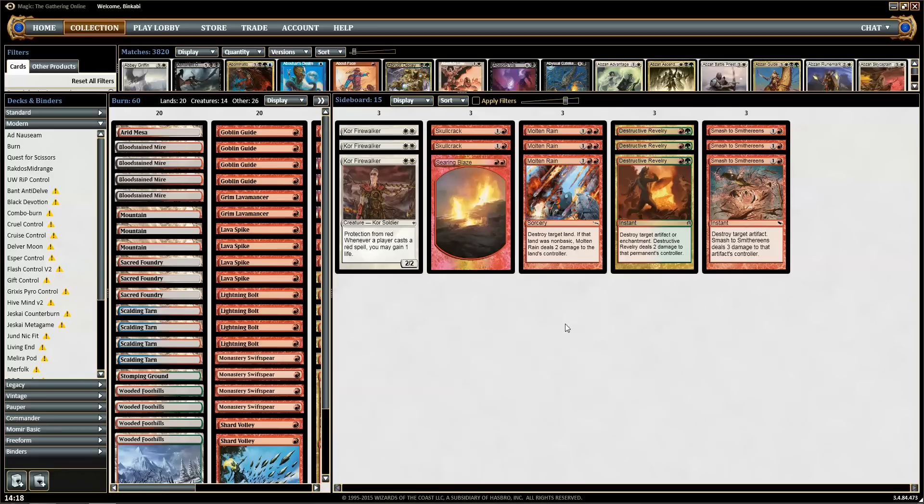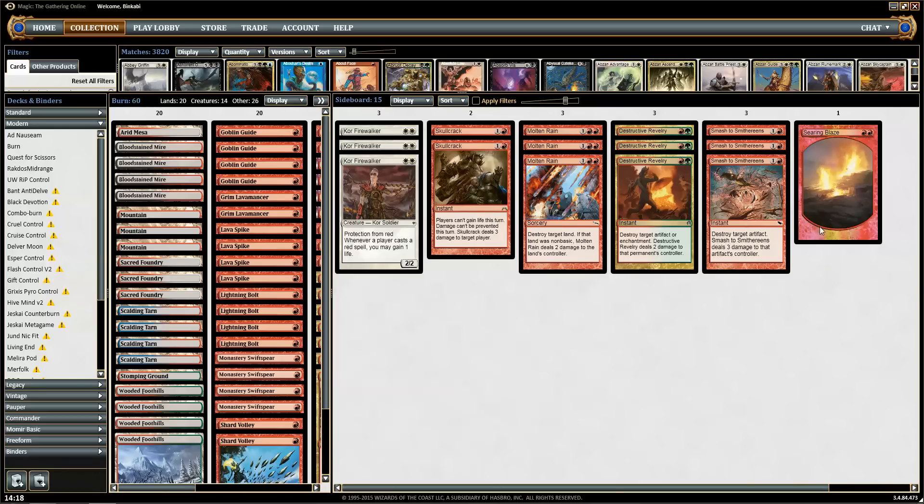We have three Molten Rains for Tron, Scapeshift, and Blue-White-Red. It's just a good card in general. And the fourth Searing Blaze for creature matchups, stuff like that.